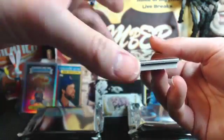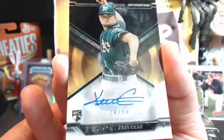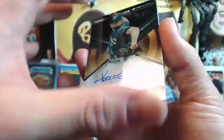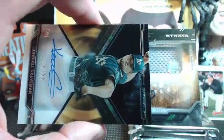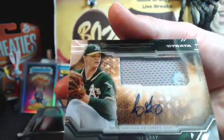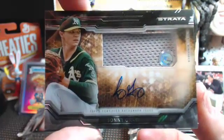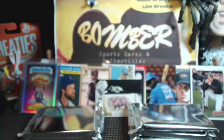Good luck, everybody. Next up is a short print — number 20 out of 50 of Kendall, not Jason, first name Kendall Greenman, for the Athletics. Back to Scott. Next: autograph relic — Sonny, a live autograph now. Sonny Gray — the jersey is gray! Scott, doing work with those Athletics. Congrats.